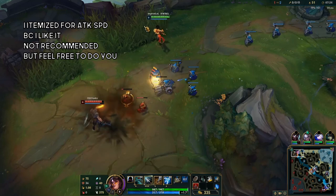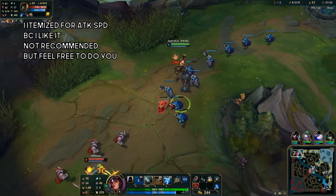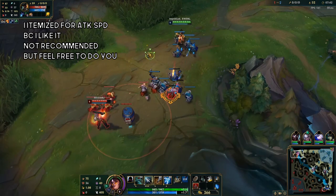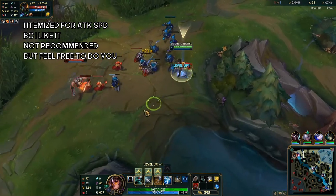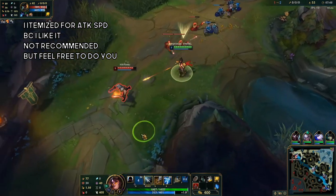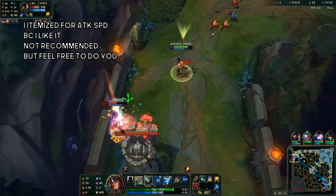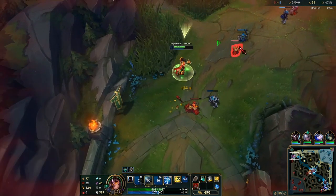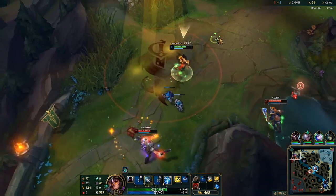I rushed Berserker Greaves for a few reasons: I can dodge abilities faster, move faster with the movement speed, and attack faster — for only 1100 gold, which is pretty insane. Rushing tier 2 boots can actually be a pretty good thing depending on your matchup, say for example if you need to dodge a stun or something. The biggest reason I rushed it is for movement speed and attack speed, but mainly the movement speed helps with GP's barrels and Olaf's Qs.